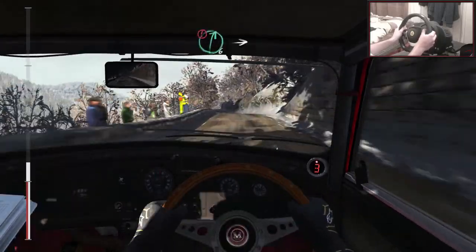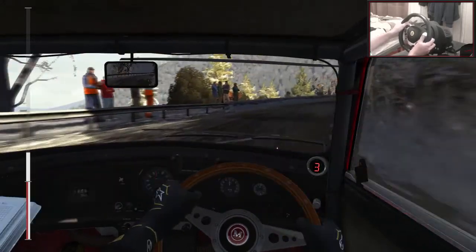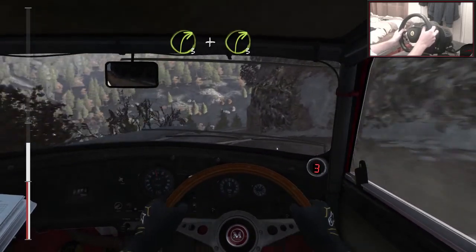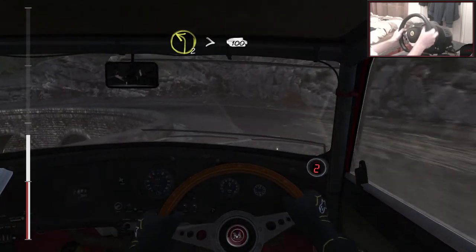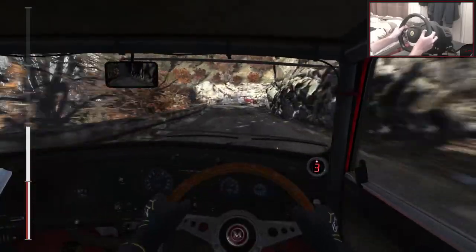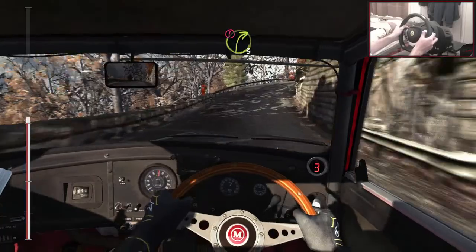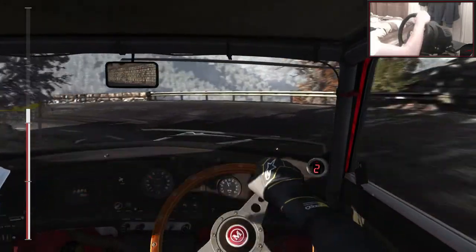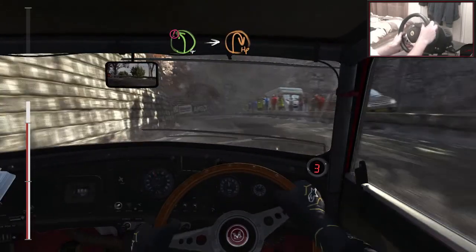40. Portion. Right 6 over crest, down. Into right 3 long. Into right 6 long over crest. And caution. Left 5 over crest. Immediate right 3. And right 3. Into left 2 long, tightens 100. Over long crest. Left 4 long. Into left 6. And right 4 half long. Into caution. Right 3 long over crest. Into left 3 opens and hairpin left. Into right 3 long down. Into caution, left 4 long. Into hairpin right, 40 over crest.